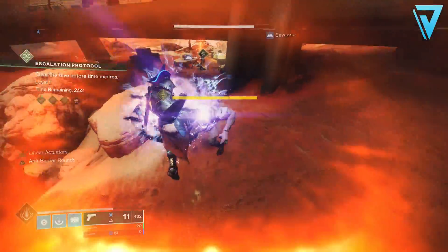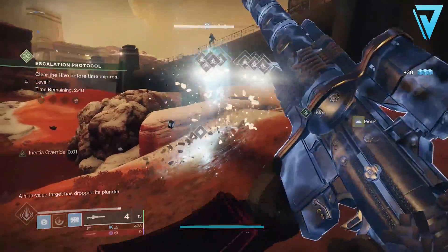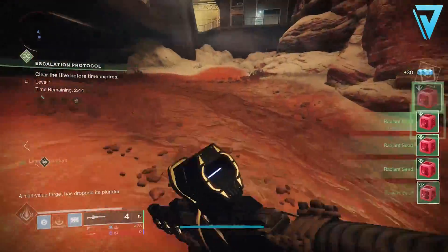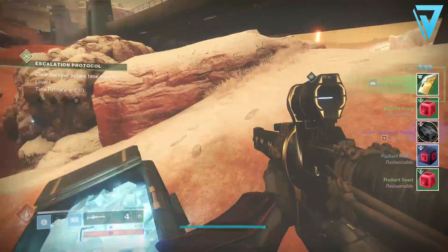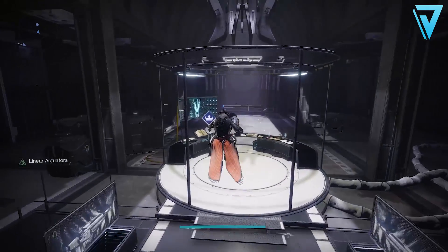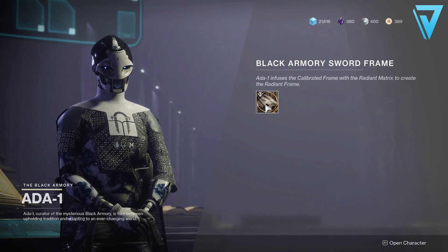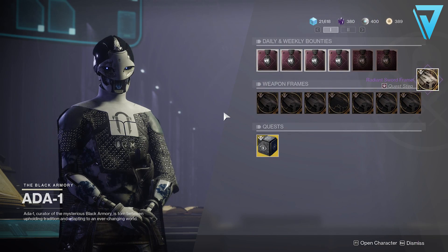From here you'll need to collect radiant seeds, which are collected by defeating bosses or yellow bar enemies. You can collect these by defeating bosses in waves of escalation protocol if you're already on Mars, or by defeating high value targets roaming the area. Once you've collected enough radiant seeds you'll receive a radiant matrix, and with this we'll need to go back to Ada — she'll give us a radiant frame in return, which we simply take to the forge to forge our new sword.